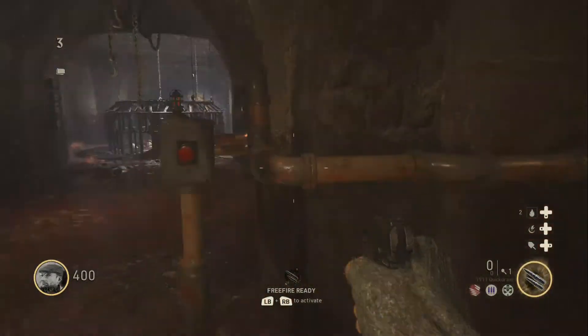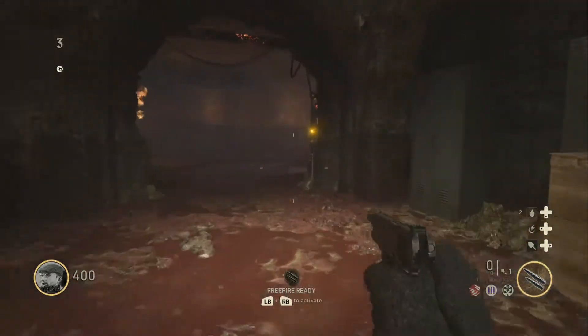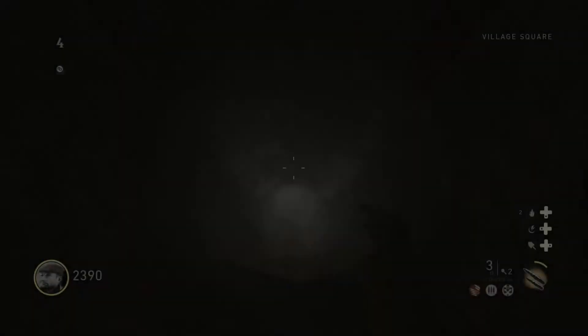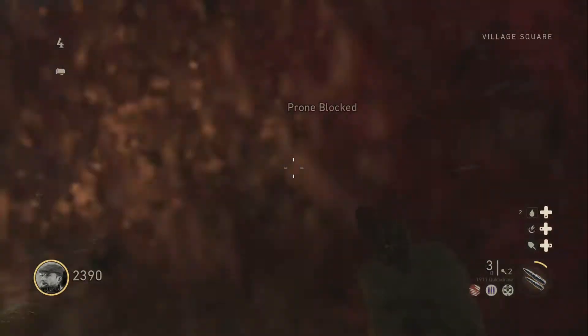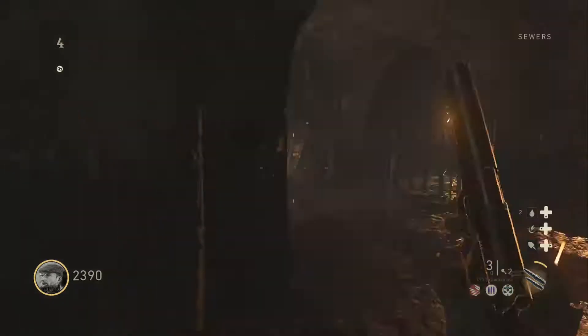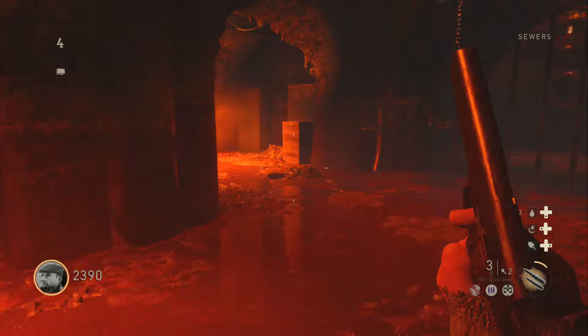Activate this power switch. You also want to be careful because when you activate one of the four power switches, the room turns red — it gives off a red glow and zombies will come out of nowhere, so make sure you're prepared for that.